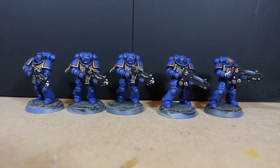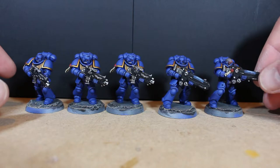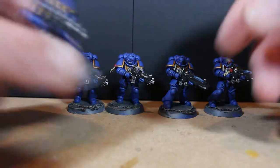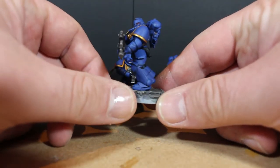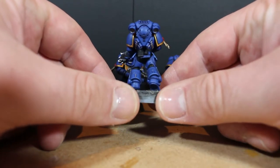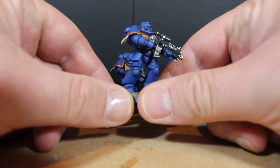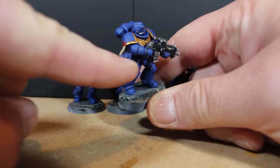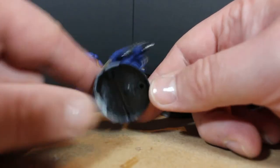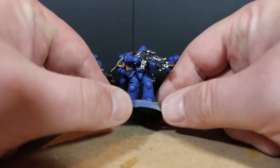Here we are — the five Primaris guys all finished. Not a whole lot of difference from the first five. The first batch had one plasma weapon but this one has two. Looking at the finer detail, I went a bit lighter with the highlights, picking specific points — like corners on the elbow and sharp corners around the waist — rather than doing edge highlights over large areas.